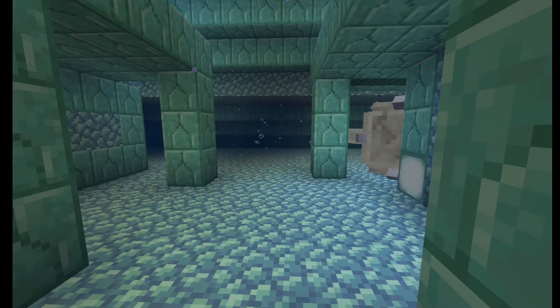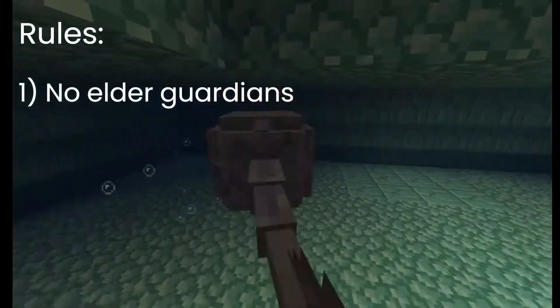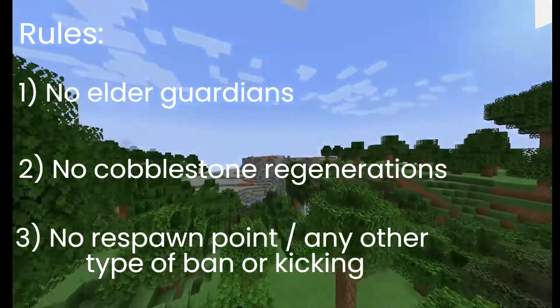In this video, I challenge myself to make 5 different prisons. The rules are: I can't use elder guardians, cobblestone, or beds in my prison. I also come up with all my ideas independently. Let us begin.